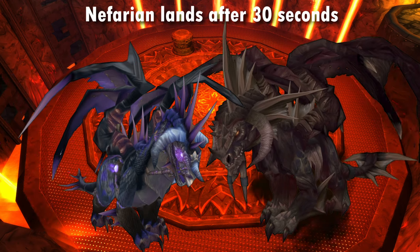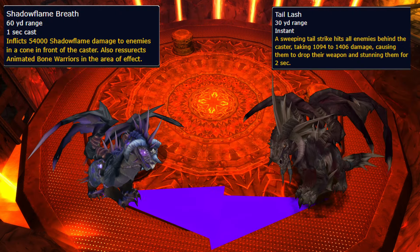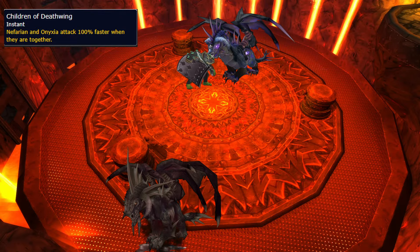In phase one you get Onyxia and Nefarian, who both need to be tanked. They both have a frontal breath and tail swipe, so stand to the side. Tank them at opposite ends of the room, or they'll crush you into the floor.